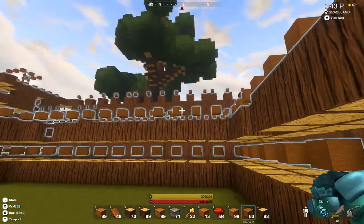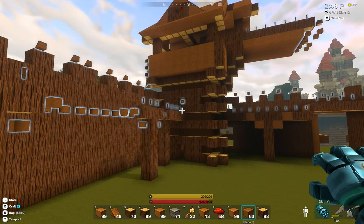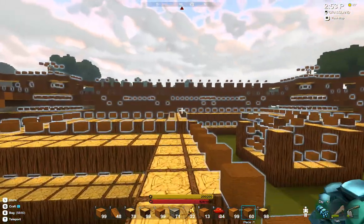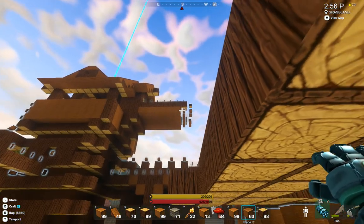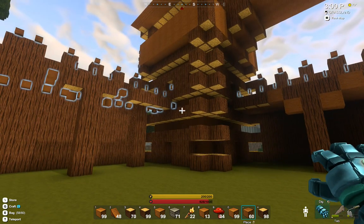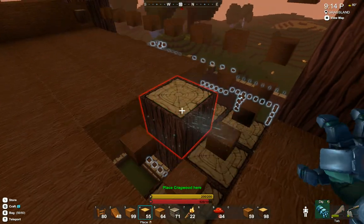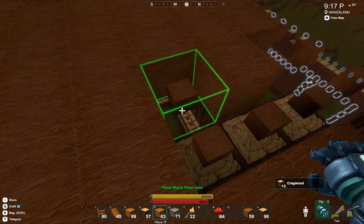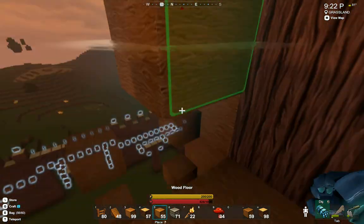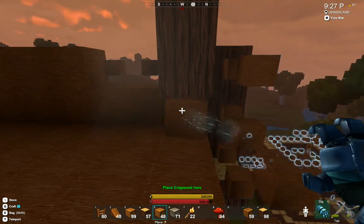Yeah, there it is. We've got to put the windows in. It looks like I missed some blocks over there. I'm going to put you on pause and bring this walkway over to the other tower area, and then we'll be right back.